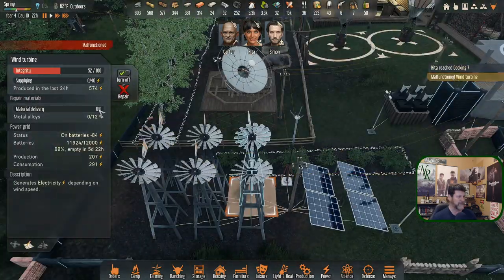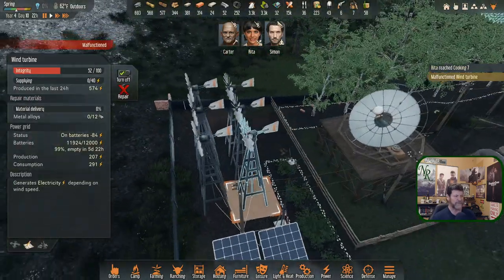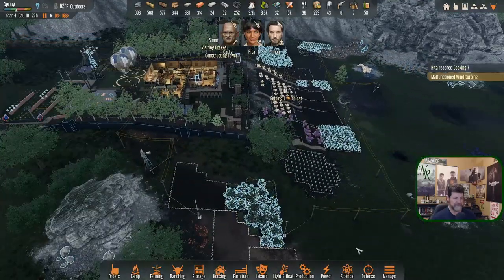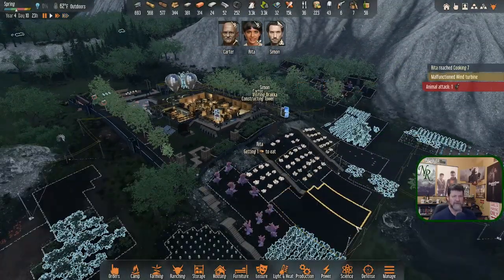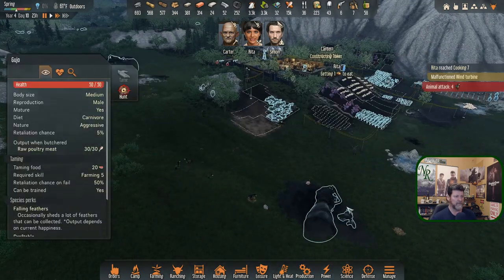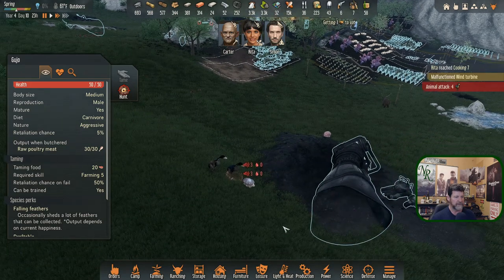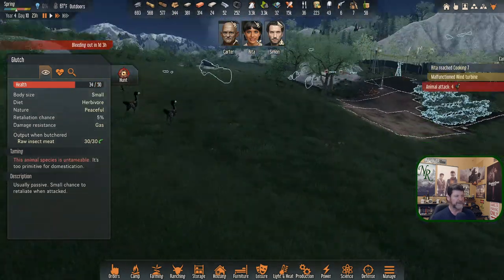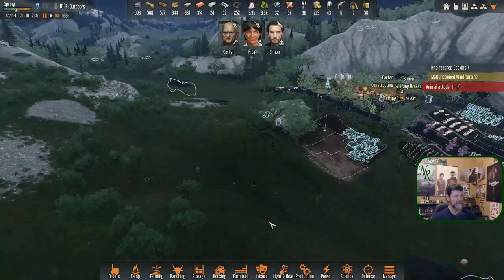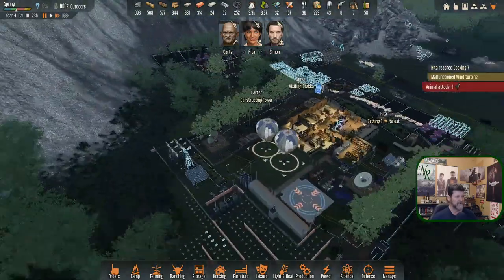Malfunctioned wind turbine needs 12 — yeah, I guess that's the event of choice for the end game. One bird wants to — oh, 104. They all got here and they're going to take everything out on that. On that glitch — now these two know what they're there for, so they're going to go do this. Everything here is fine — Simon is visiting a draka.